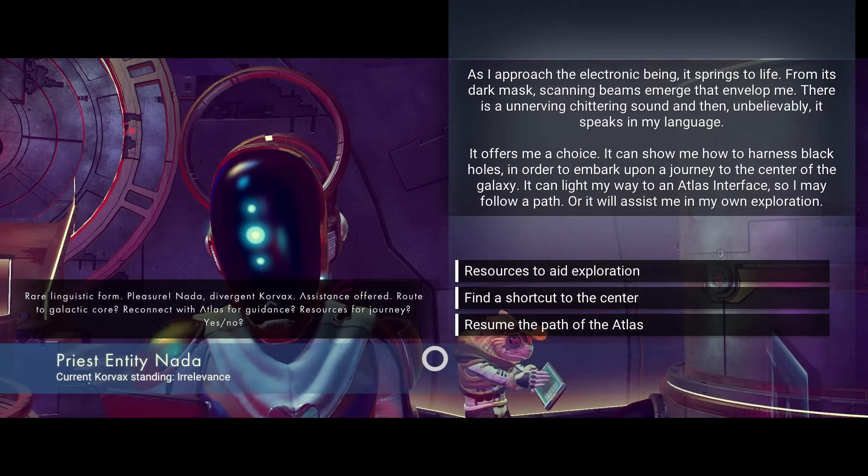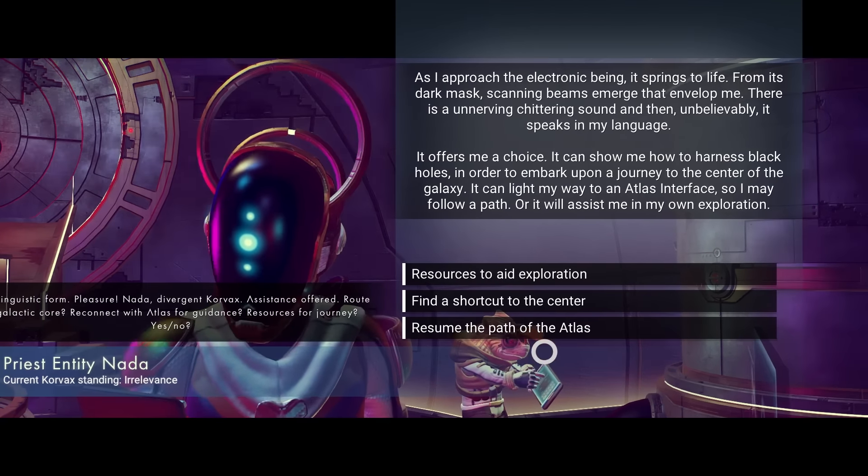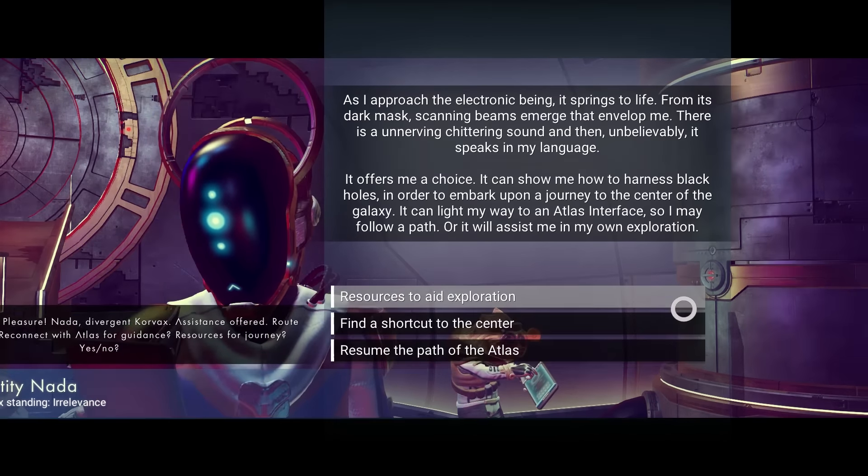It can show me how to harness black holes in order to embark upon a journey to the center of the galaxy. It can light my way to an atlas interface so I may follow a path. Or it will assist me on my own exploration. Resources to aid exploration. Find a shortcut to the center. Resume the path of the atlas. I think I'm going to go with find a shortcut to the center. The alien locates a black hole. Thank you, my good sir.